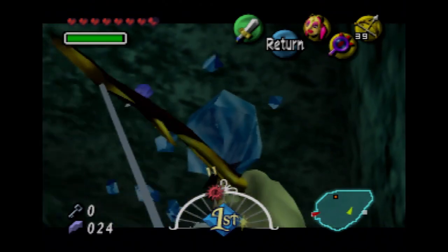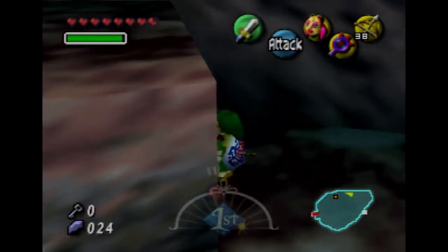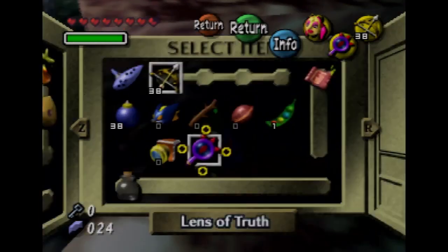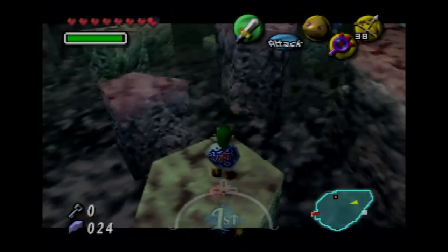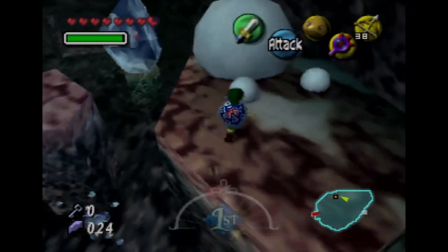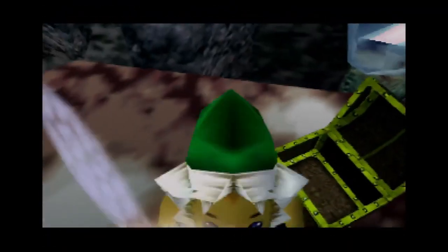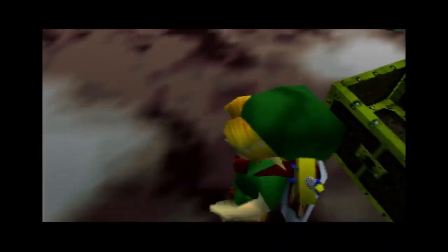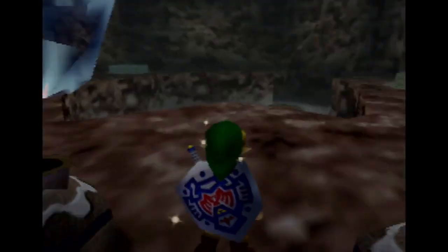That would have hurt to get hit in the head with an icicle like that. I can't make the jump — you can't really make a lot of jumps as a Goron. But if you jump from a different angle, yeah that should work. So we got the Goron Mask and you can use bombs, but if I am given the option of bombs versus the Goron Mask, the Goron Mask takes it all — the Goron Mask is amazing.